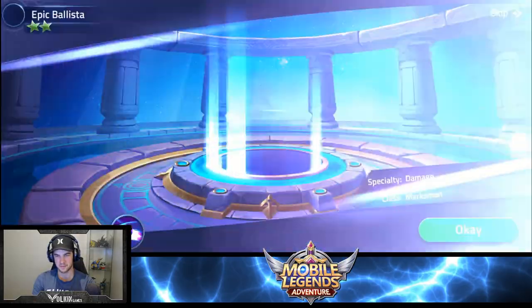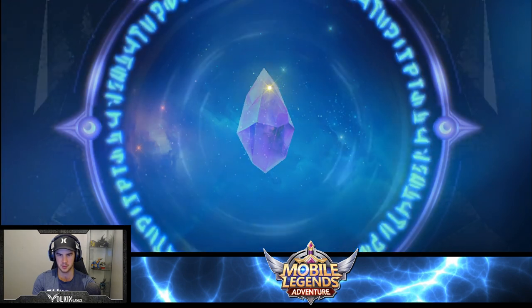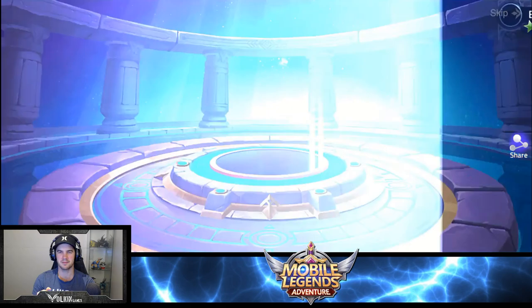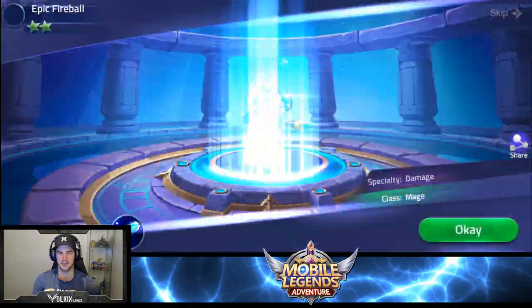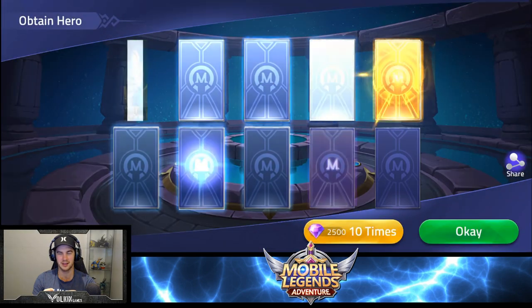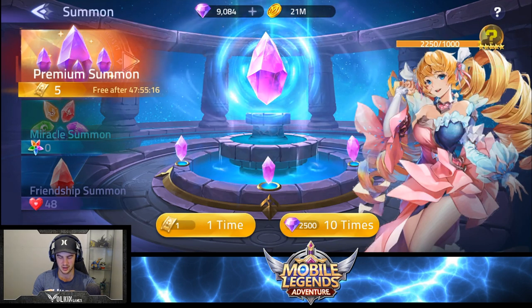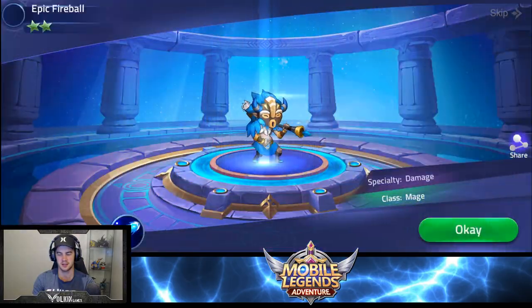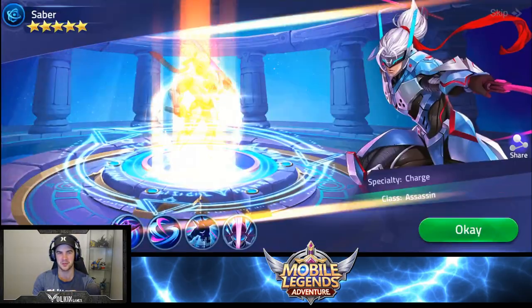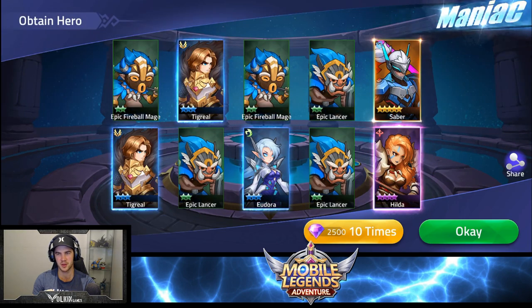Let's get one this time — please. Alice? Zelong again. The game knows what it wants to give you. I'm not too disappointed because if they do introduce guild bosses, Zelong's damage on single targets is actually really nice. We still got more — we got three more summons. Let's summon 10 times. Yellows back to back! Watch it be a Gord — Saber! Nice. I think I've got a couple copies of him already so we can get him upgraded a bit. Not the best unit but still nice.